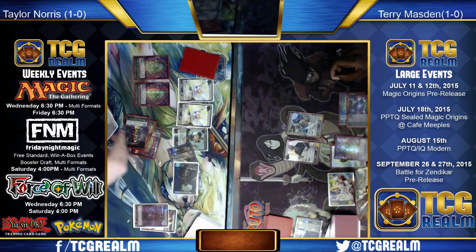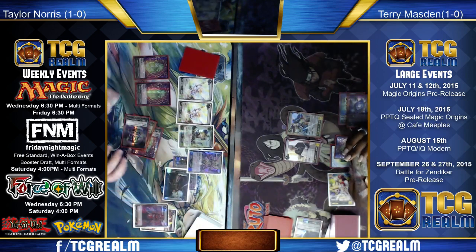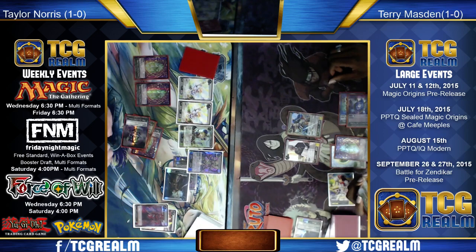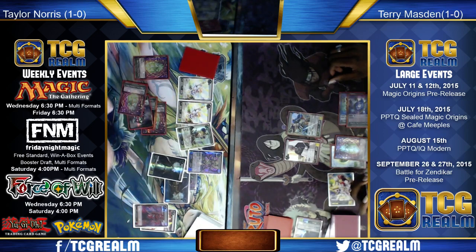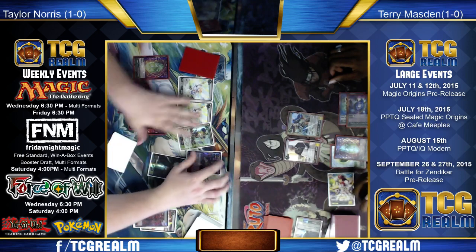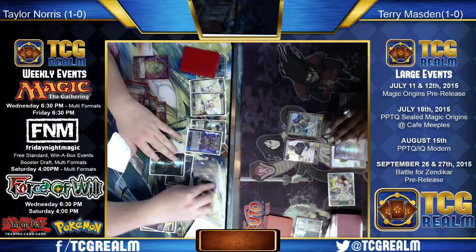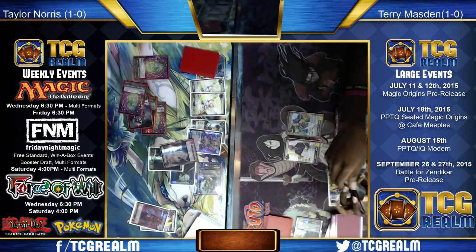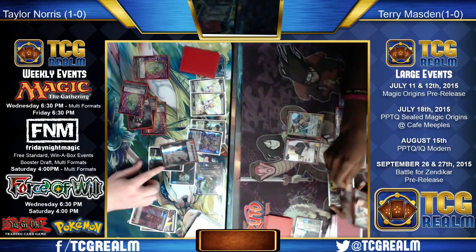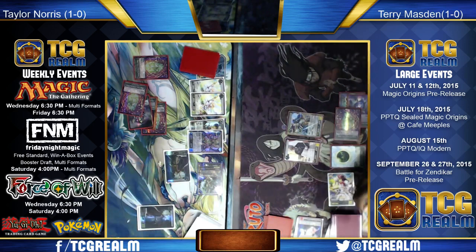Time to attack. No great blocks here — he can chump block essentially, but can't block the Den Protector. If he tries to make a move with Abzan Charm here to block, then it's a complete disaster.